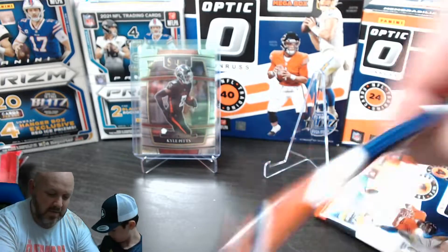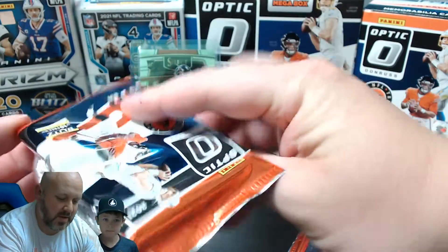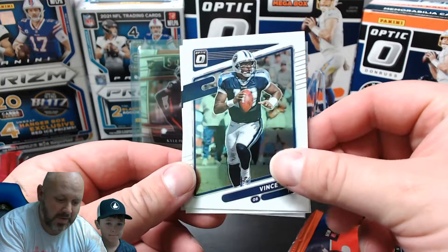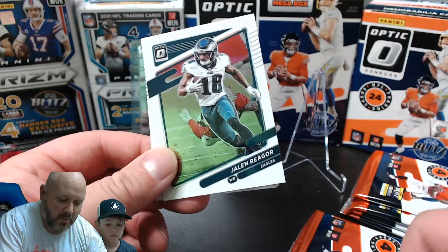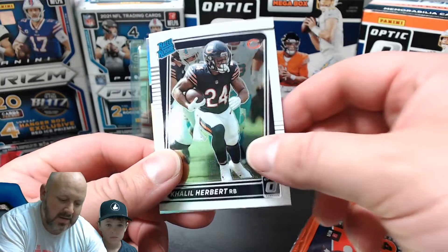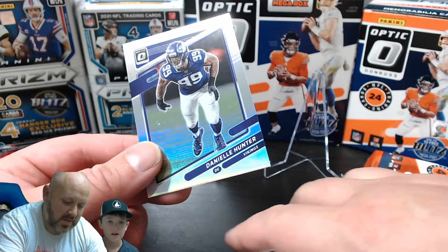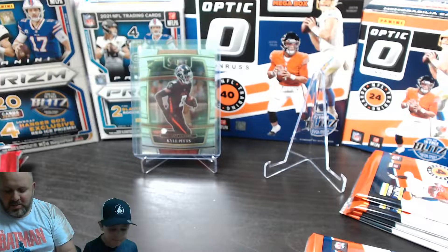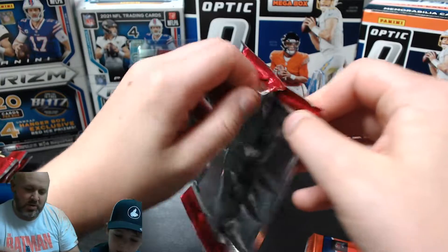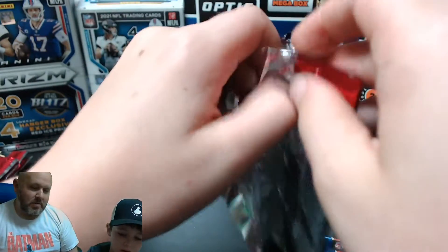First pack of Optic - we are chasing a downtown card. We start off with Vince Young, an old school player who doesn't play anymore. We have Jalen Reagor, our first rated rookie. Then a silver Daniel Hunter. I really didn't get a good card, so I'll put Khalil Herbert up as my best card - but Tate, you are currently winning because my card is terrible.